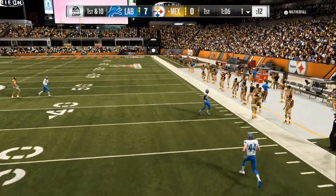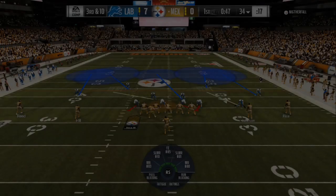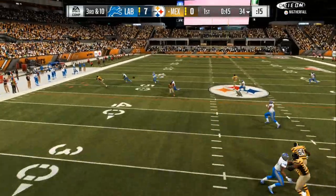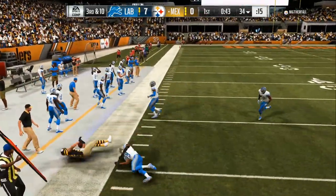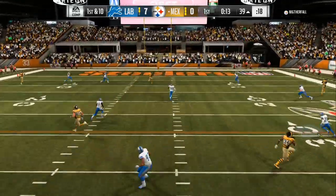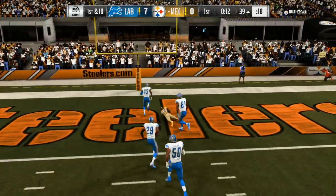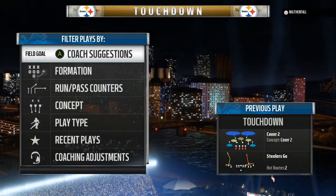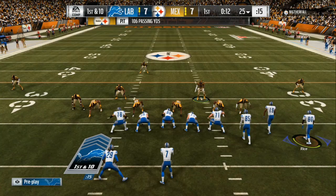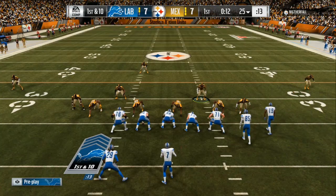Once you shut the run down and your opponent starts passing, you gotta let him feel comfortable. He's dotting up my Cover 2 and in the back of his head he's thinking, 'Oh yeah, this is working.' So we come out in that defense again trying to make adjustments. On first and ten he streaks down the seam — I didn't have a deep blue zone there and he gets a big gain. Now when I get on defense again I'm going to start dialing up more and more pressure.